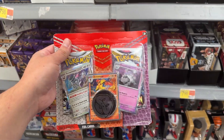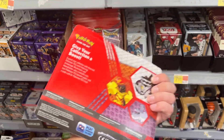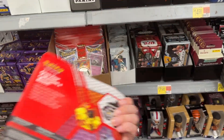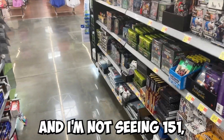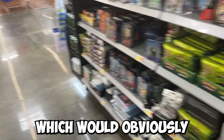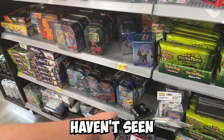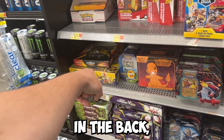I don't see Disney Lorcana, which would also be a good grab. I've never seen this pack before — Lost Origin and a Silver Tempest — this is actually a pretty good little pack right here. I'm not seeing 151, which would obviously be the big pickup. Even those Eevee Lucian tins down there — haven't seen those in forever. I do wish they had more of those Pikachus; they might have them in the back.